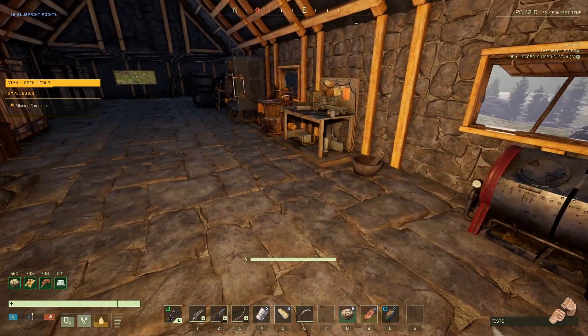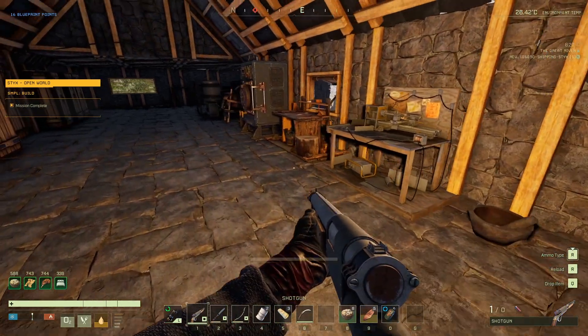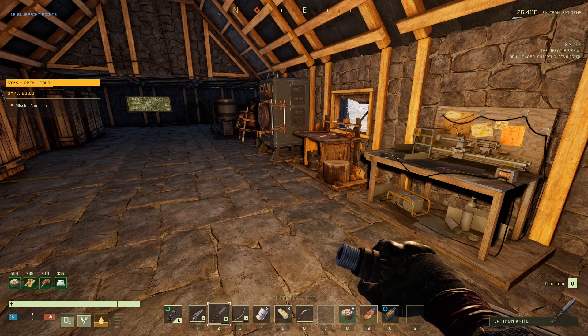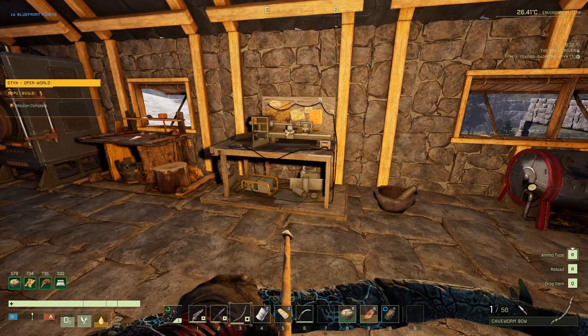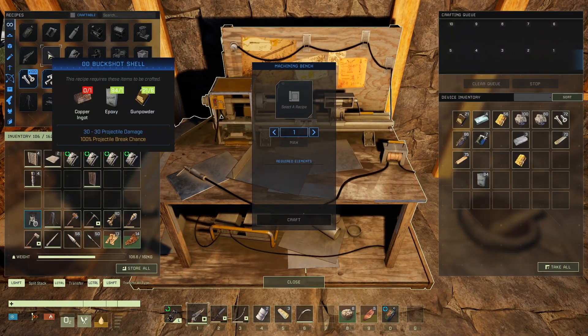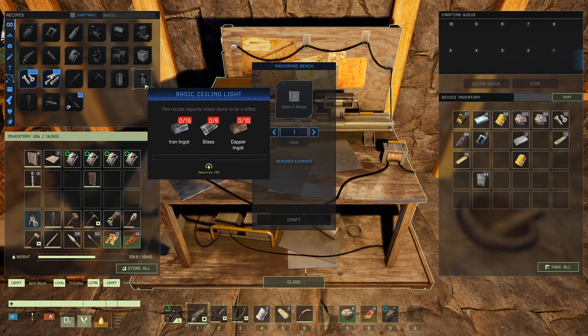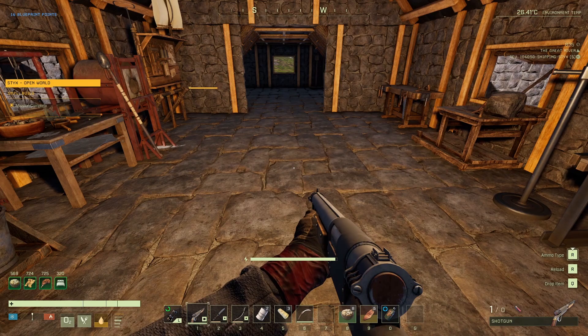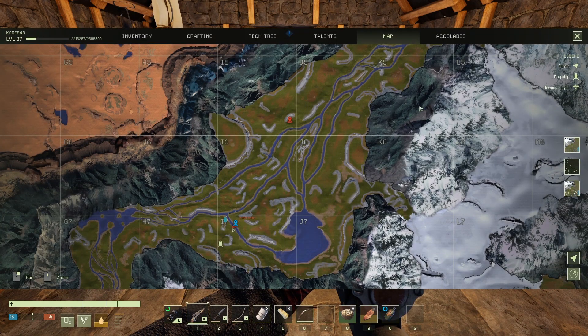I went ahead and made the shotgun — here it is. I'm going to consider this my close-range melee substitute weapon, and the bow stays my ranged weapon of choice. To make shotgun rounds I'm going to need a lot of copper and a lot of gunpowder, and I'm running low on sulfur.